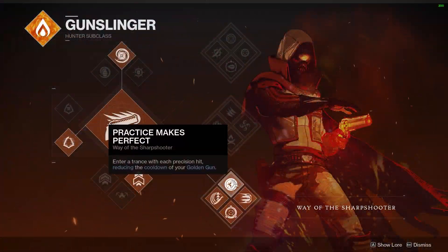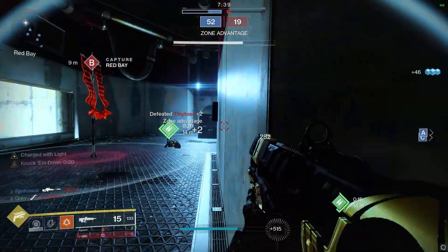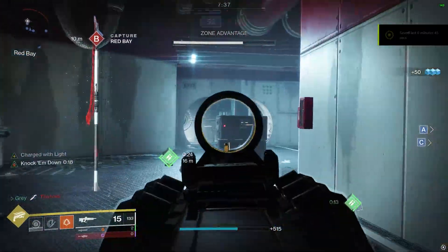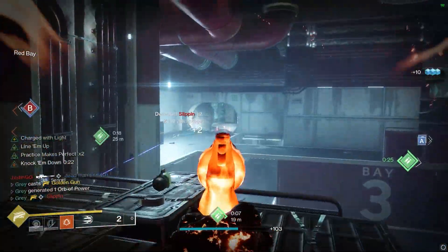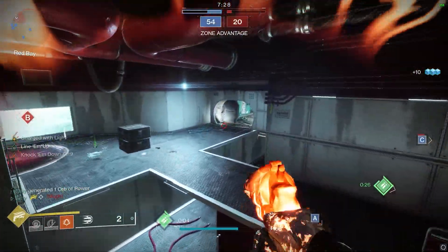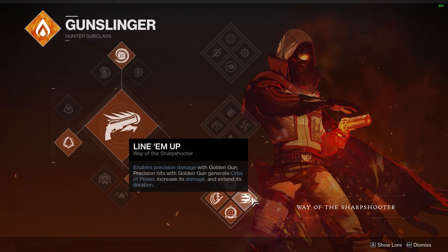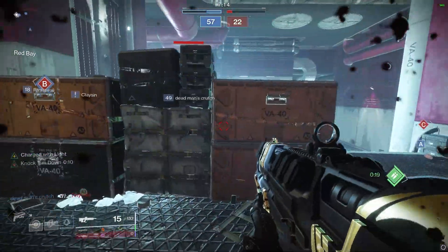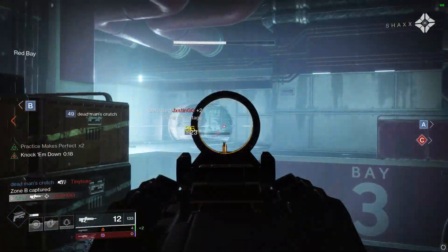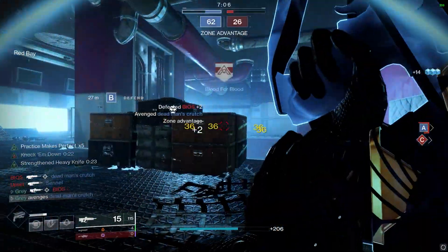Next we also have the perk Practice Makes Perfect, where every single precision hit reduces the cooldown of your super. Keyword hit and not kill. Just by engaging enemies and landing precision shots, you are rapidly gaining super energy. Another perk on the tree is Line Em Up, which enables precision damage from Golden Gun. That's big because you can shut down supers easily by hitting a really forgiving headshot with Golden Gun. On top of that, each precision hit extends the duration of your super and buffs the damage of your Golden Gun. Keeping this in mind while utilizing your super will allow you to get the most out of it every time.